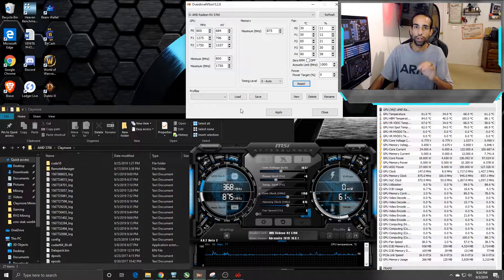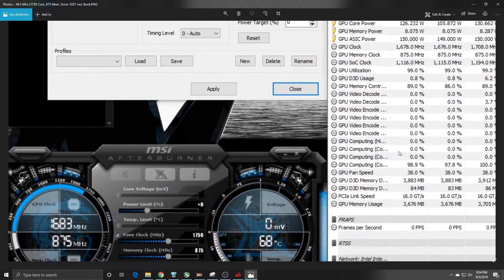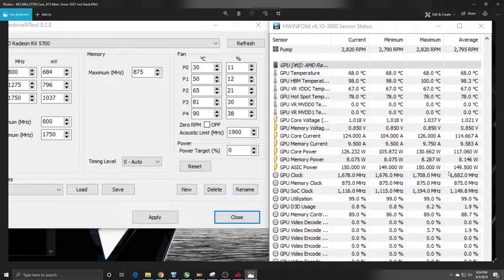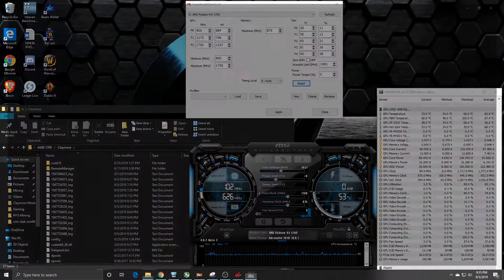I was able to push the memory a little further, then underclock and undervolt to get an equivalent hash rate. Here are the screenshots from while mining. At stock we were pulling about 150 watts (software reading), and averaging around 49.3 to 49.7 megahash — let's call it 49.4. That's at 1750 core, 875 memory, no voltage adjustments.